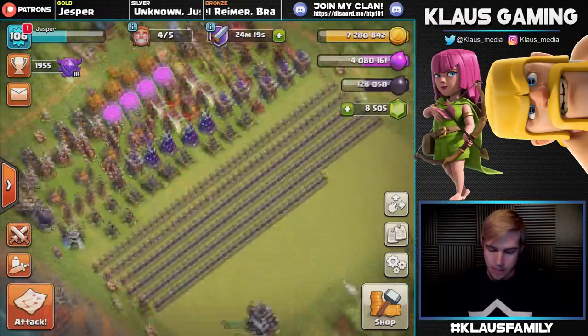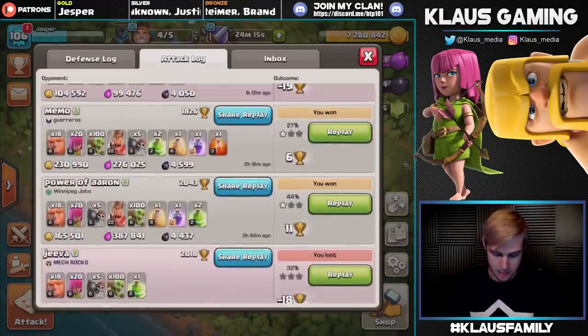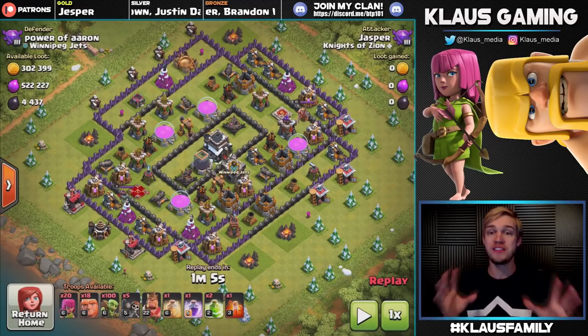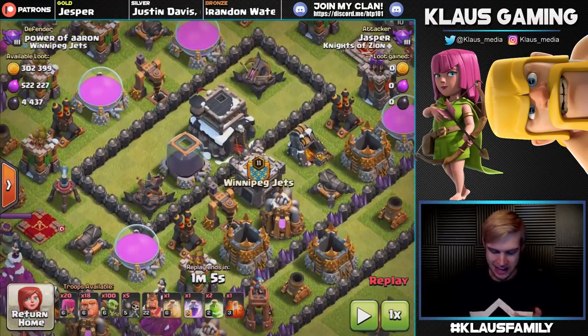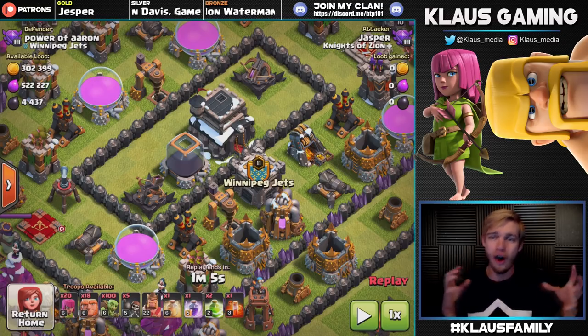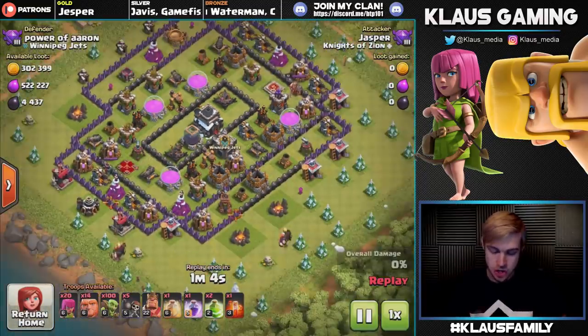That is my beloved and amazing Goblin Knife. Now there are probably some amazing replays here. Look at this base — it's a ring base. 4,400 Dark Elixir, and the Dark Elixir is on one side, the other, and in the core. So that is actually pretty tricky. How do you get your Goblins to get all the way through and take out all the Dark Elixir? That is going to be a trick.